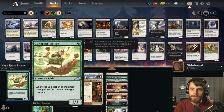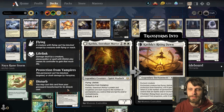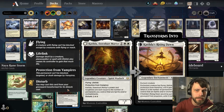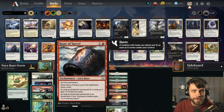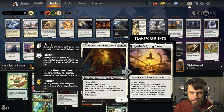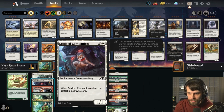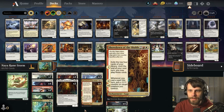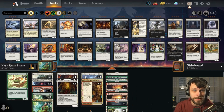This is Naya Rune Storm. The idea is that between Runeforge Champion and the new Naturalist, both of these are going to cheapen up the cost of all our runes to basically free — literally free. With Runeforge Champion out, you pay one mana instead of the full cost, and then Naturalist reduces the cost of all enchantments by one, making them free. We've got Generous Visitor to throw 1/1 counters, Hollowed Haunting to get a bunch of creatures buffing each other, and Katilda getting more powerful as we get more enchantments out.